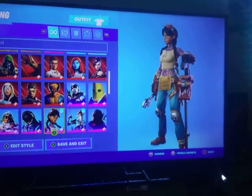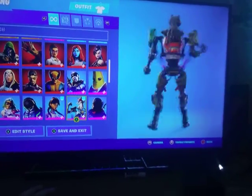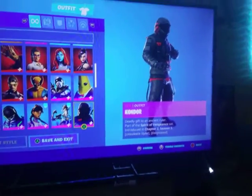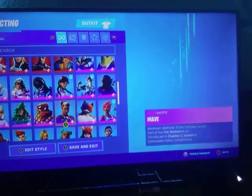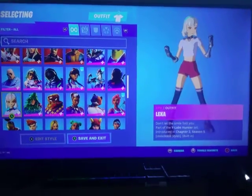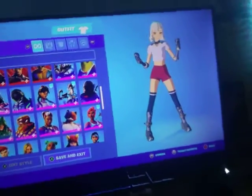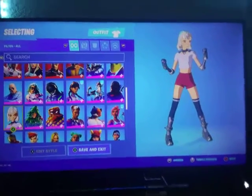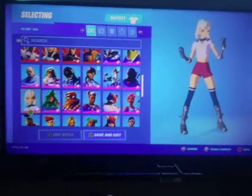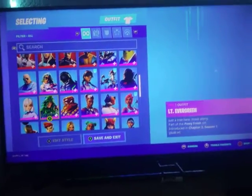Jules — pretty cool skin. I hope the theories were right about her. We got Kit — I had the other versions, nice. Condor — I really like the skin, it's like the Fresh skin but different. Lexa or Lexia or whatever — I like her emote, but I don't like it because if you accidentally did it in the middle of a fight, you know, you're probably screwed because it takes so slow.